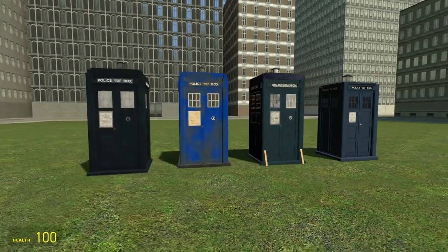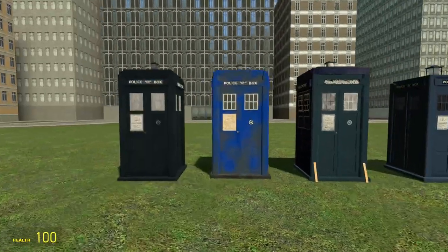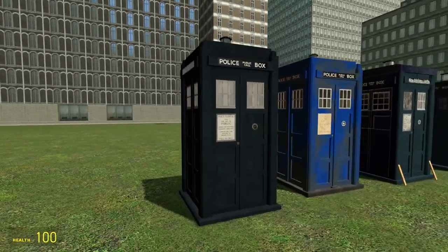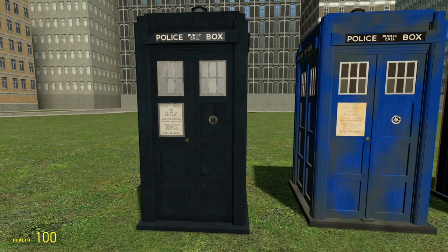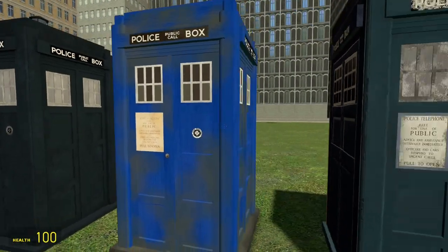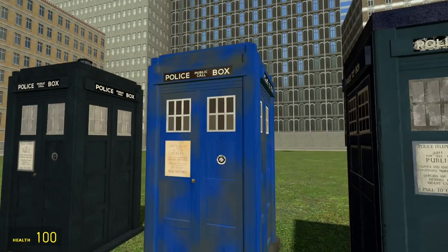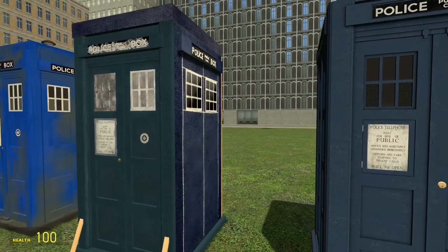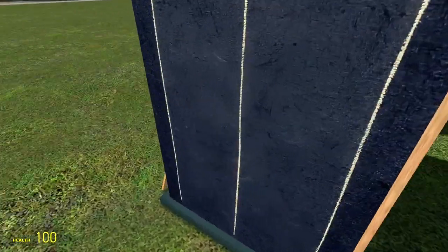These are all the First Doctor TARDISes in the game. These three variants share the same interior but have different exterior models. The first is the original, traditional First Doctor 1963 TARDIS — I think this is the model used for the first three series of the show. This is also the prop used in the docudrama Adventure in Space and Time. And this is the TARDIS prop used in The Massacre of St. Bartholomew's Eve — quite a shoddy prop, with cardboard back, different-coloured sides, and wrong windows held up with bits of wood.